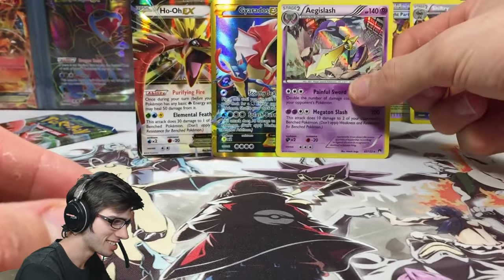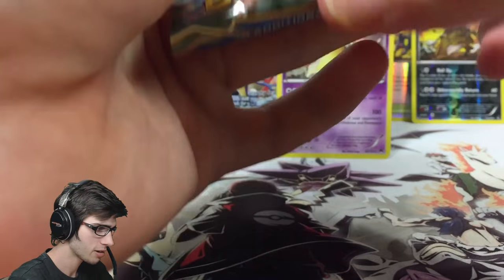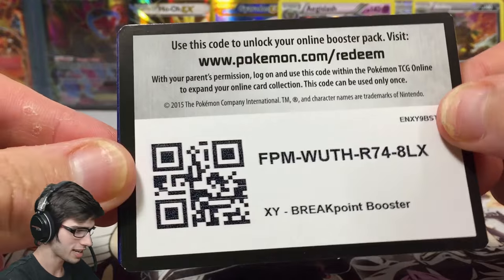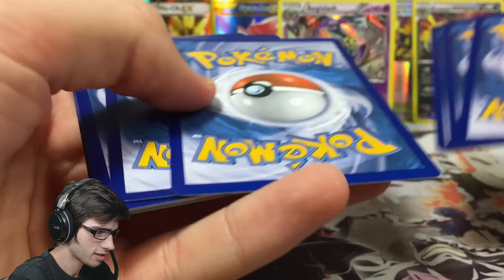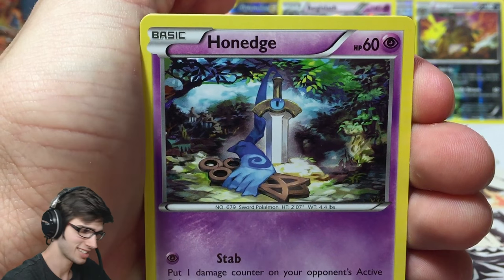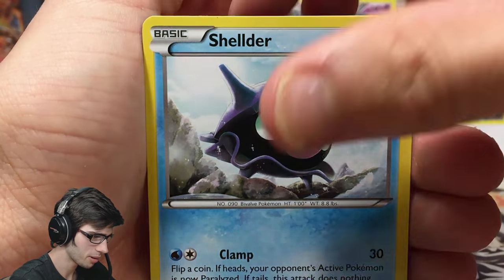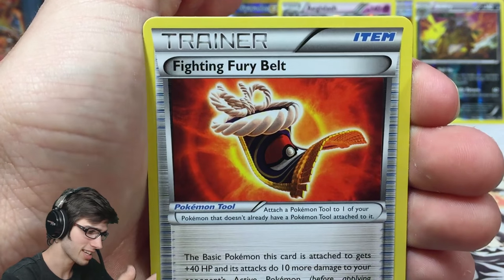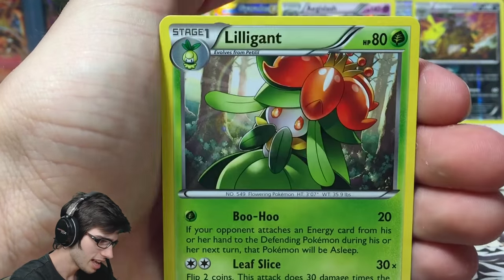This is the third part of the video — thank you for watching all the way to the end. I haven't ended a single part on a super high note as a little spoiler, but we'll see. We got Dunsparce, Heatmor, Fighting Fury Belt — I'll take that, that's a pretty strong finish. A Gabite reverse uncommon, and a Lillipup — 80 HP with Boohoo and Leaf Slice.